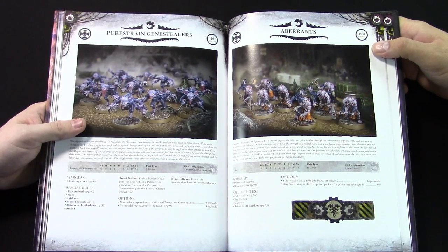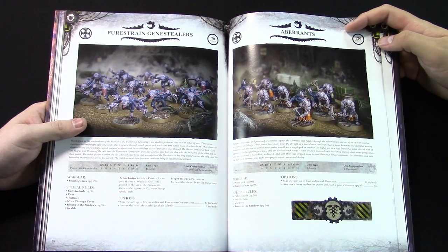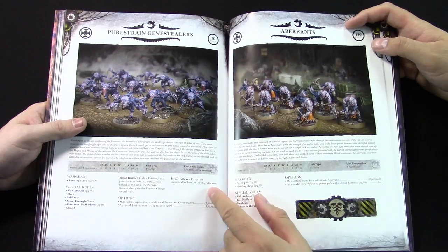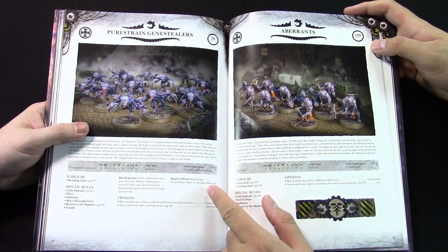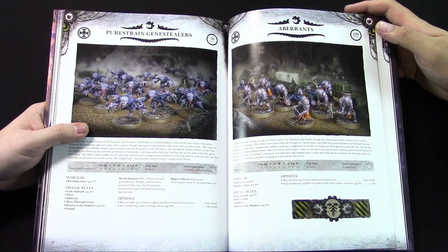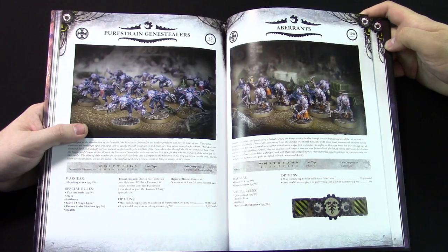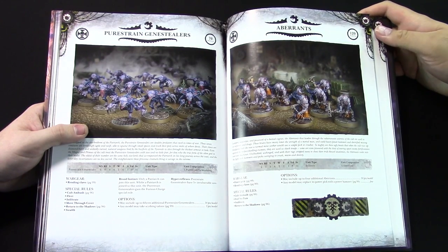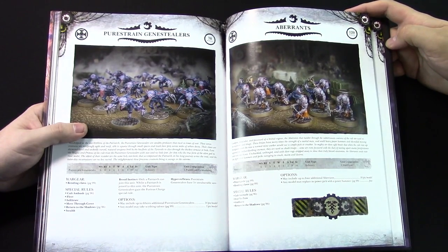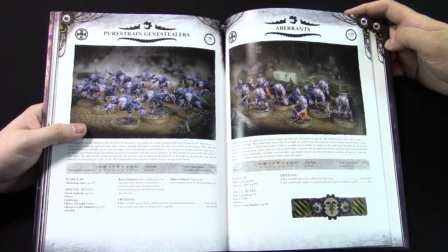With Stealth alone they're getting a better cover save. But the fact that when you're in close combat you have a 5+ invuln all the time is huge. If you played Tyranids like me, and you have Genestealers that have been sitting on the shelf for a long time, you're now like, 'I'll just run them as pure strains.' Why would you ever play the normal Genestealers? Because these come with Stealth and a 5+ invulnerable save.